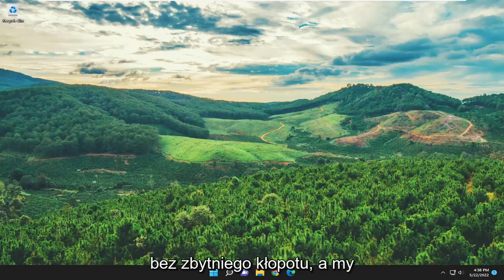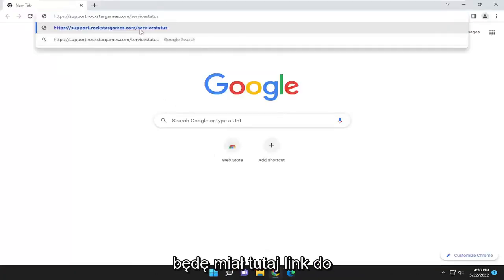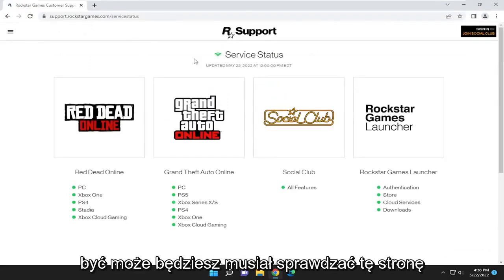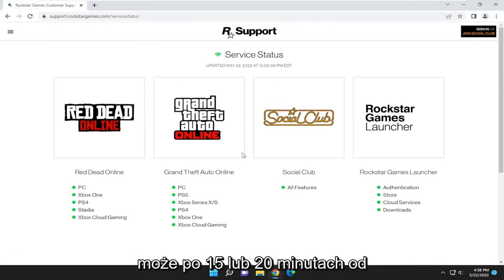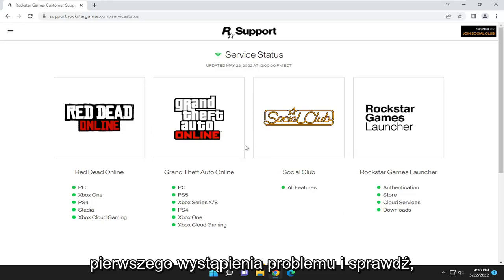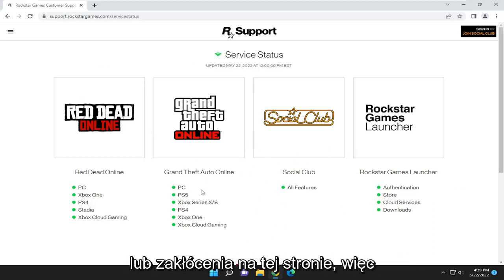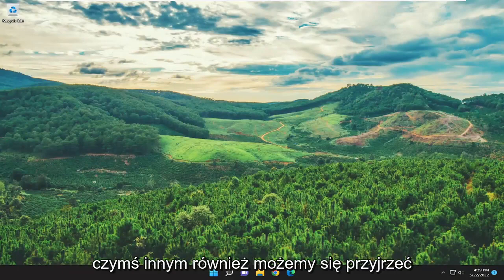I'm going to show you guys how to hopefully resolve that without too much of a hassle. You want to start off by opening up a web browser of your choice. I'm going to have a link to a Rockstar Games server status support page here, and you may have to check back on this page every few minutes, or maybe after 15 or 20 minutes after you first experience the problem, and see if it's reporting any sort of service issues or disruption. I'd recommend checking here first, and if it's not reporting any issues on the server side, there's something else we can look into.